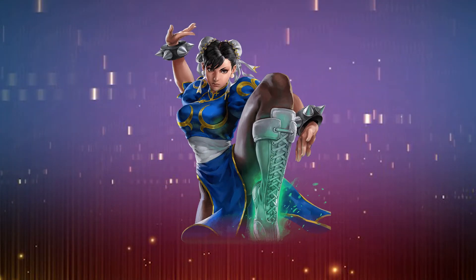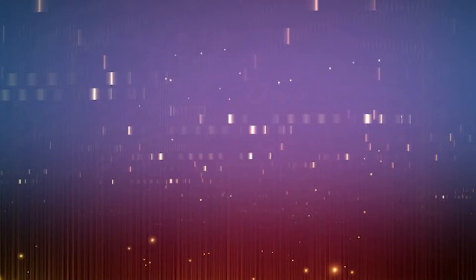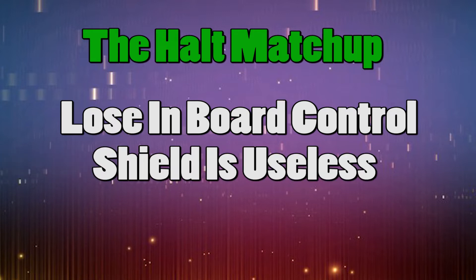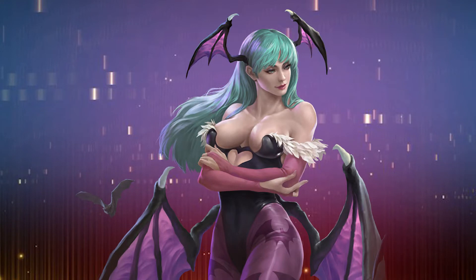Chun-Li is certainly capable in Teppan's meta right now, but there's one deck in particular that will seem like an impossible hill to climb — I'm talking about Halt. Good players will keep your units from doing anything useful and you don't have a lot of answers to their board clear. Shields won't protect against effects that destroy them. Just know that if you see a Morrigan, unless you get a great start and a little bit of luck, you're probably going to have a bad time.